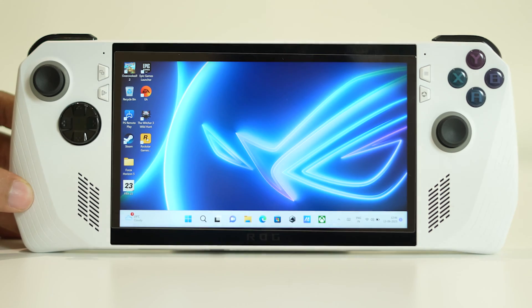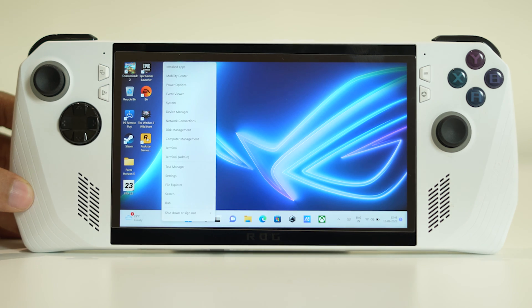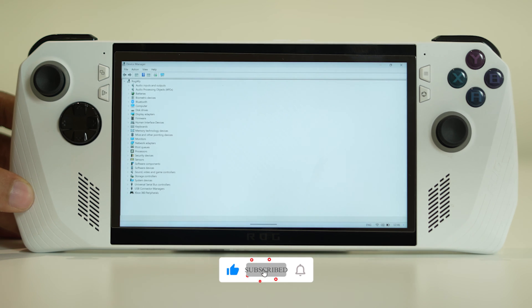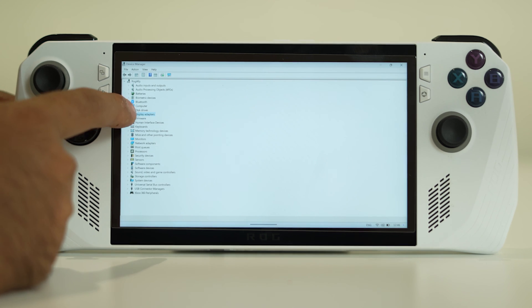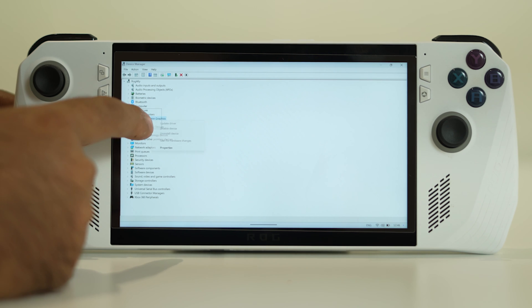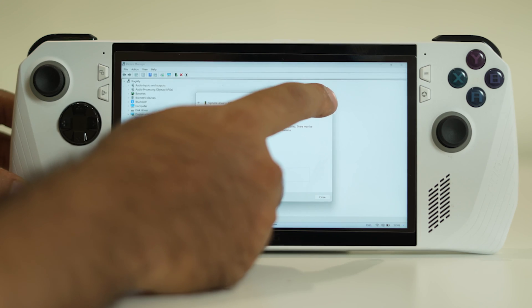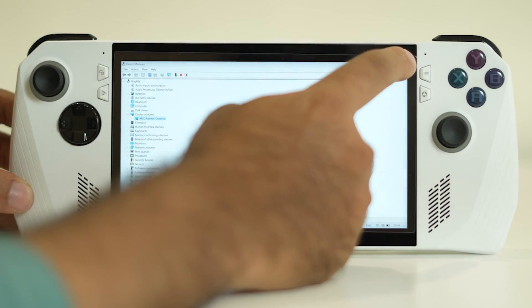Simultaneously, we should make sure the graphics card driver is up to date. Go to the search bar, right-click, and open Device Manager. Navigate to Display Adapters — as you can see, this device has AMD Radeon graphics. Press and hold it and select Update Driver, then search automatically for the driver. You can also go to the official NVIDIA or AMD website to download the latest driver. Either method works fine. If the issue persists after this, try the next step.